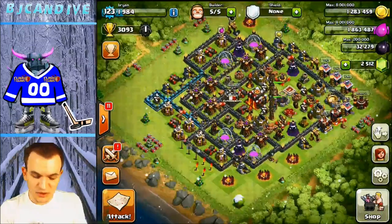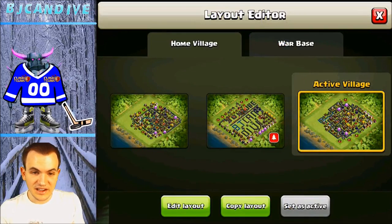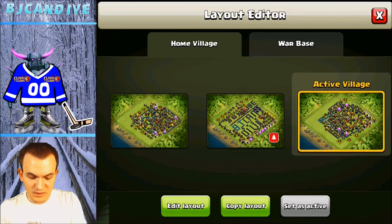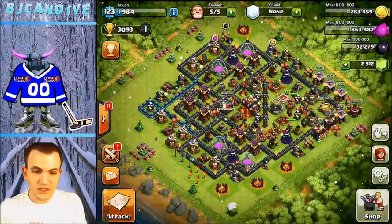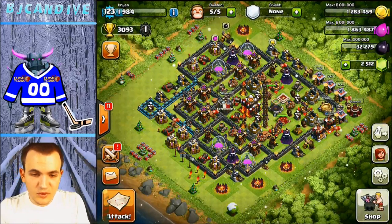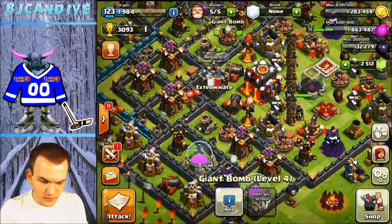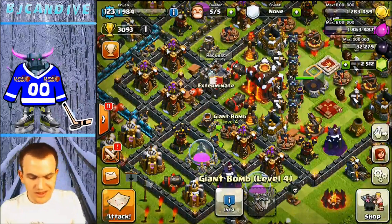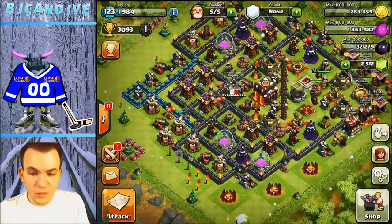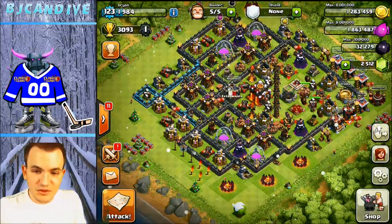I really like this base — I think it's super strong and I'm going to mess around with it. It's going to have a permanent slot inside my layout editor. I'm trying to decide whether the Teslas need to be more spread out, maybe putting two Teslas where the giant bombs are and moving the bombs back. Hope you guys enjoyed this Town Hall level 10 super salty base video — let me know what you think in the comments, and like, comment, subscribe, and take it easy.